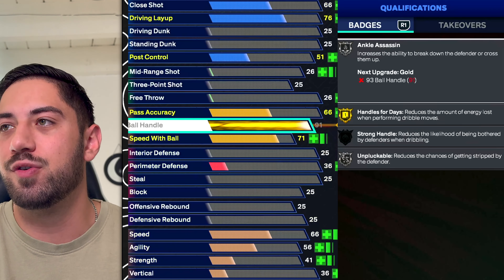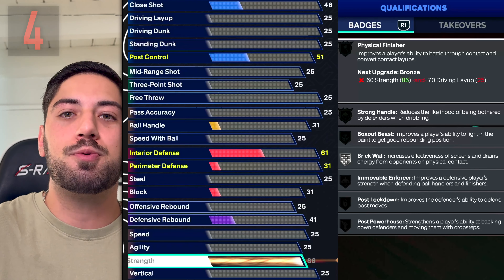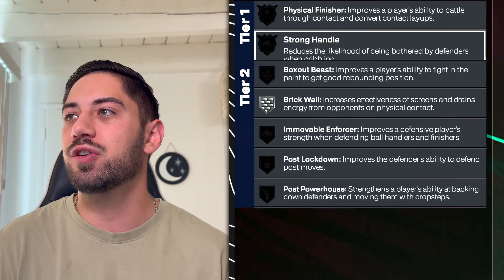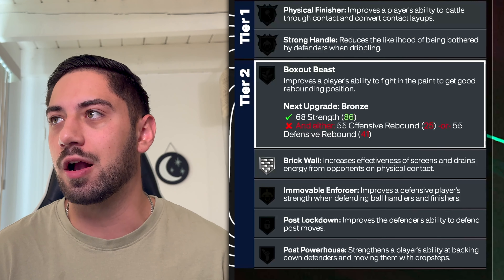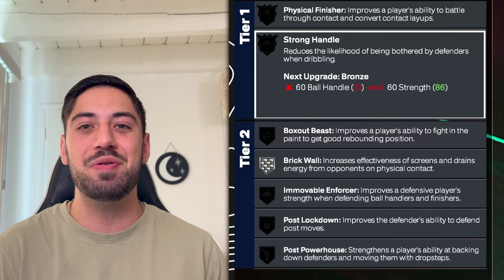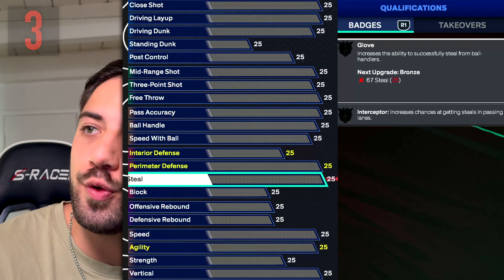Ball handle — if you're a point guard, I shouldn't even have to say anything. You get open really well. Simple as that. The biggest upgrade of an attribute I've ever seen is strength this year. Everybody needs strength: centers, wings, guards. If you're a center, obviously — Brick Wall, Box Out Beast, these are badges you need. If you're a lock, Immovable Enforcer is huge. If you're a guard, Strong Handle is amazing this year. Literally everybody needs their strength high. It is one of the most critical attributes of this year.